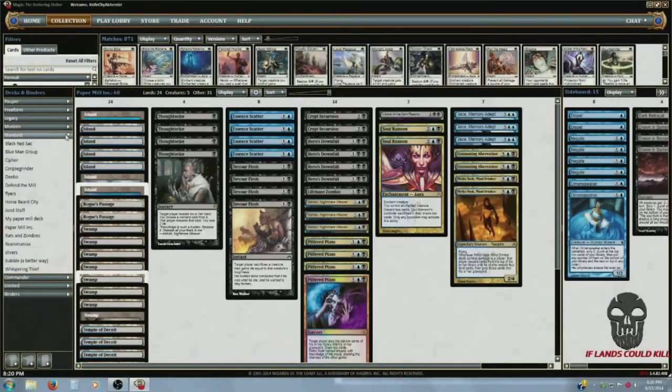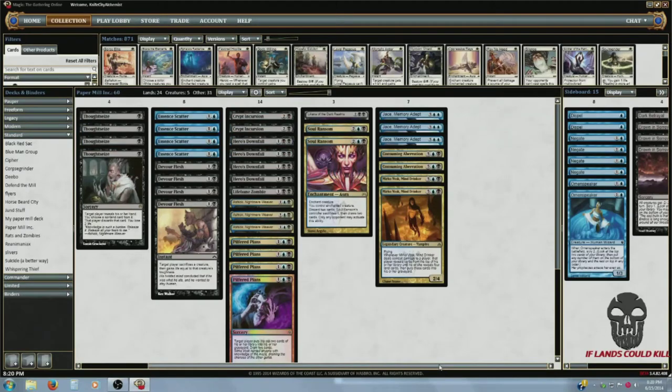What's up guys, this is Knife City from If Lands Could Kill. Today we're going to take a look at my standard Mill deck. For those who don't know, I have been playing Mill ever since I first started playing Magic, which was only around Gatecrash. I got the Dimir blue-black intro deck which was half cipher, half mill. Anyways, this is the current iteration of that deck, so let's go ahead and take a look.